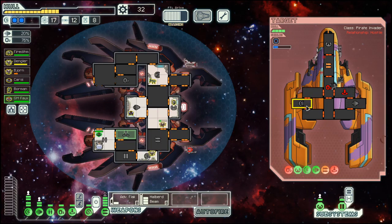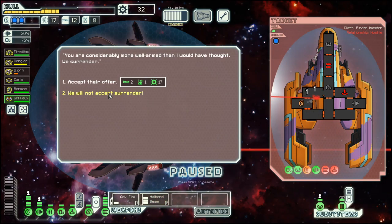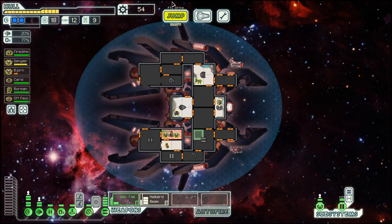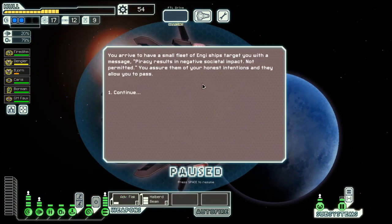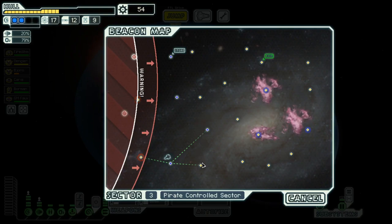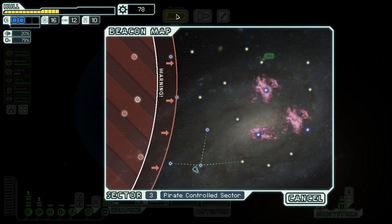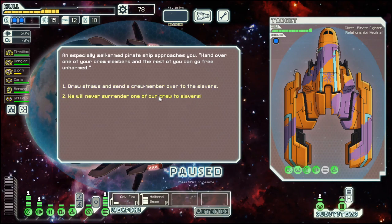That would not be a good option. No surrender for you. So now we are once again collecting a bit more scrap, so that we can then decide what to do with it. I have no idea yet. Initially I would have thought shields or weapons.